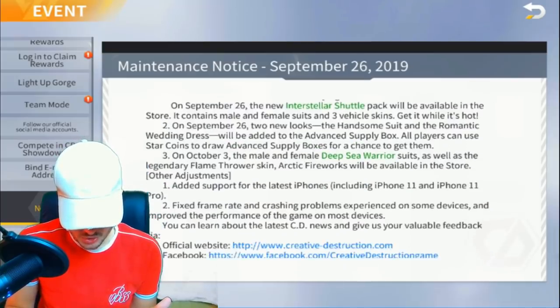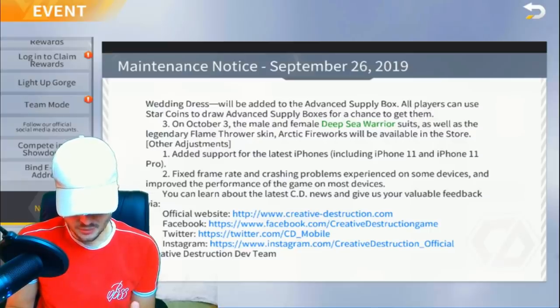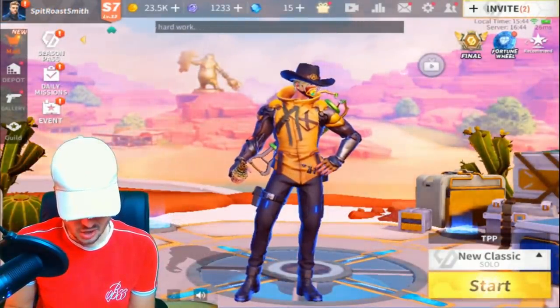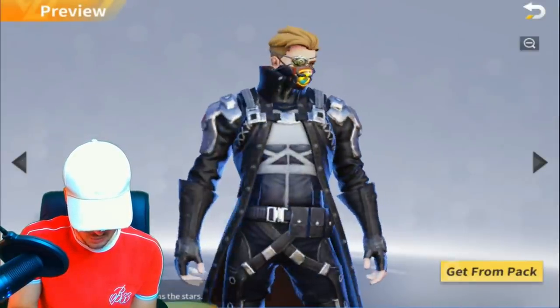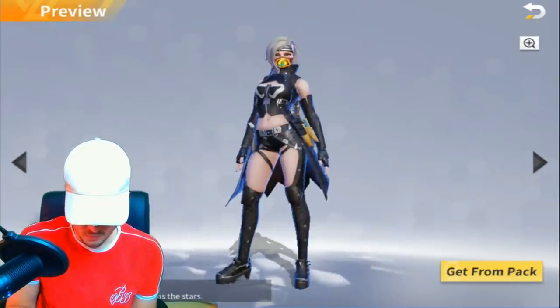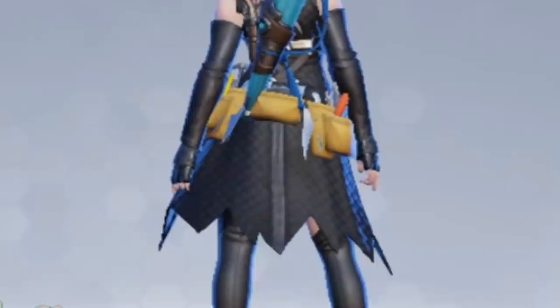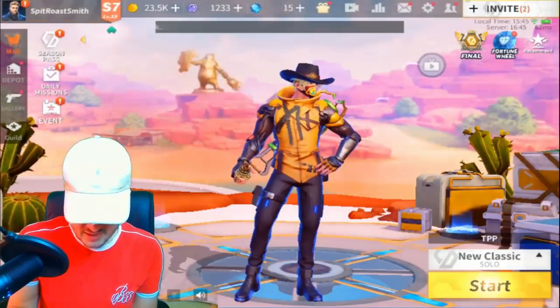So they basically added the beehive trap, and they fixed frame rate and crashing problems experienced with some devices, and they've improved the performance of the game on most devices. I've got amazing ping at the moment. So the only thing we can do is hop into a game — but first let's check out the skins. There's a new skin called the Lone Star, and a female version as well.